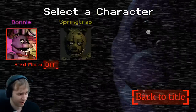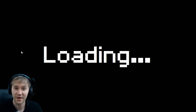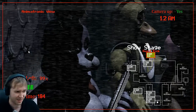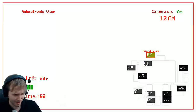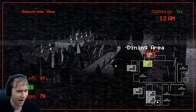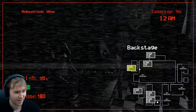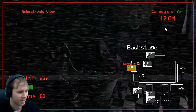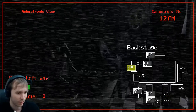Bonnie Simulator puts you in the position of Bonnie, as opposed to the security guard. It's really nice! So, as you can see, there's a move timer. When this goes down to zero, we can move. And our mission is to approach the guard's office and kill him. We're moving around each camera to camera, and there's a power consumption, so we don't want that to go all the way down.